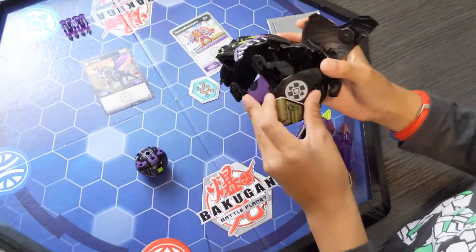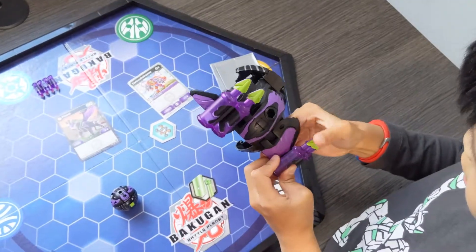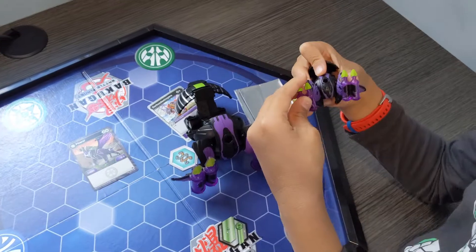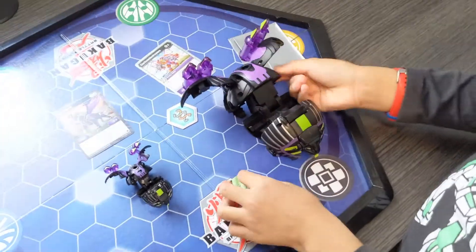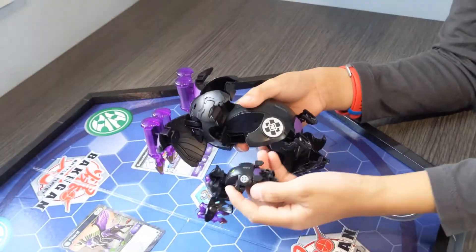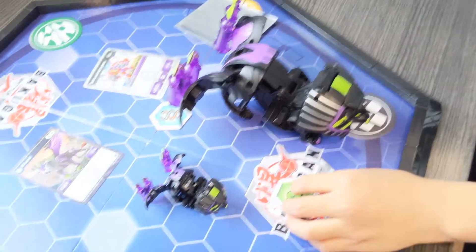It also has a symbol to match, and the Deku Bakugan and the smaller Bakugan have matching Bakugan gear. You might think it looks a tiny bit alike, but they're not actually really alike — there is no B-Power damage shown. There's still the same symbols for whichever Deku Bakugan you have.